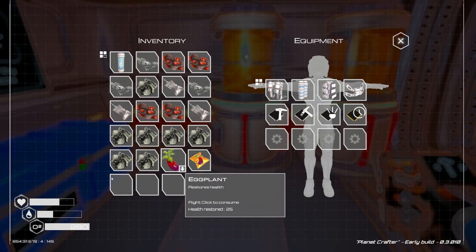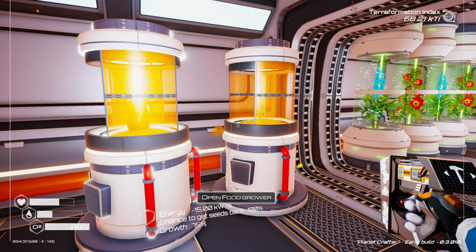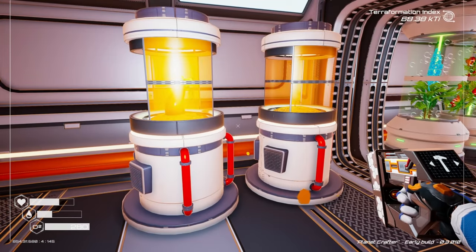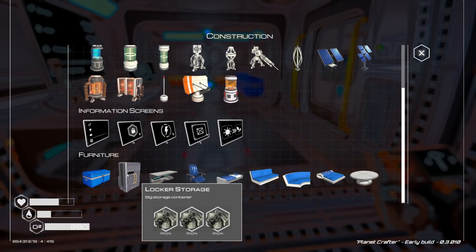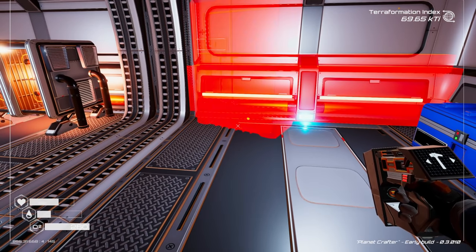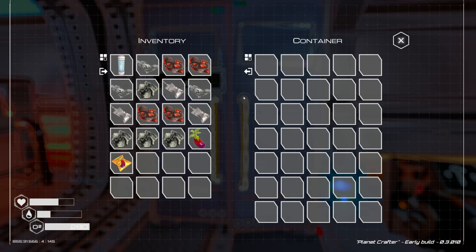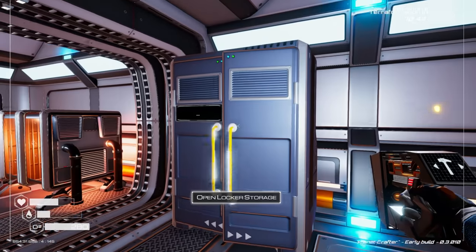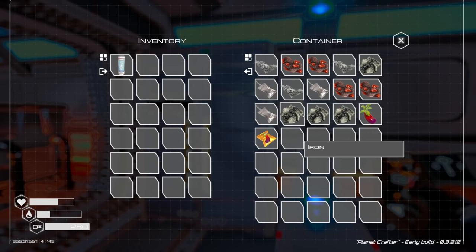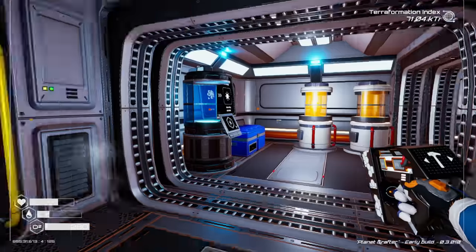Squash restores health 40 - let's grow squash seeds. We're not gonna consume the eggplant yet. I think we need more food growers, these are cool but they take a little bit to grow. Locker storage - what? How did I miss this?! Oh that is so much better - it's only 3 iron for a locker, look at all the storage! That is a wonderful upgrade I missed.